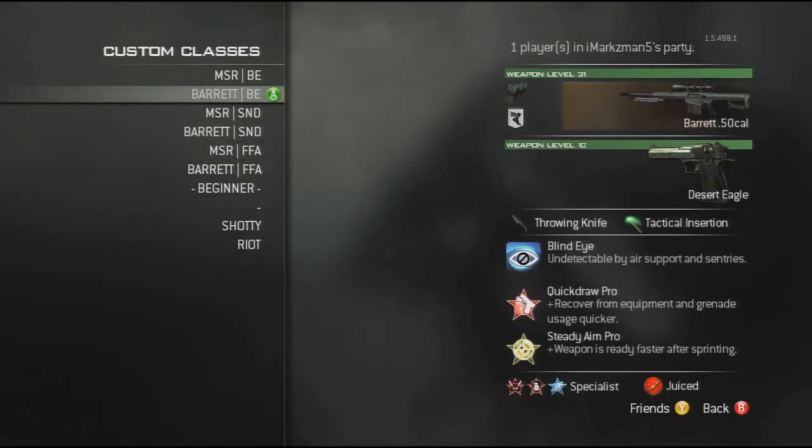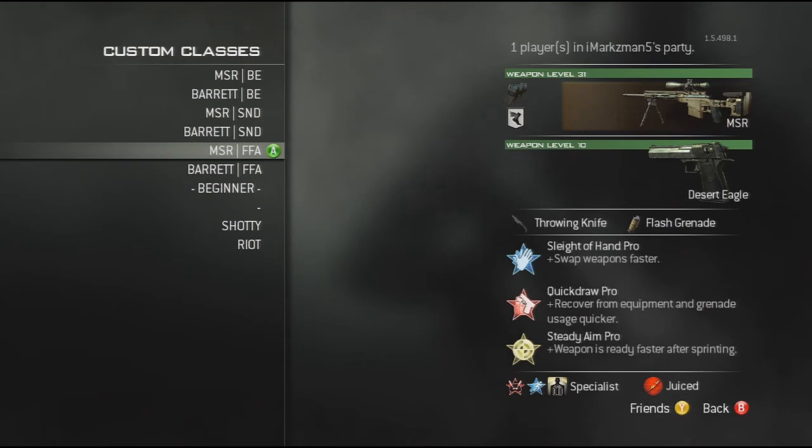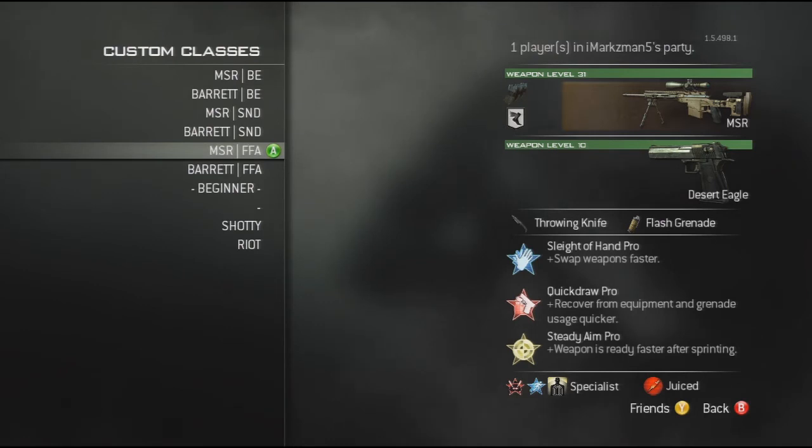The specialist class has Assassin, Blast Shield, and Extreme Conditioning. Assassin is the next perk after quickdraw, but when you're sniping you pretty much need quickdraw to get your scope up fast enough to kill anyone. On four kills we've got Blast Shield — that's mainly only for Drop Zone, because the amount of explosions going on is ridiculous. So I've got to keep on top of that with Blast Shield, and Extreme Conditioning because I just run around pretty much all the time. These other two classes should really have that on as well instead of marksman — they're similar to my blind eye classes but with flash grenade.